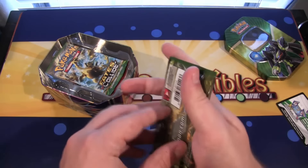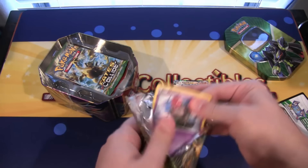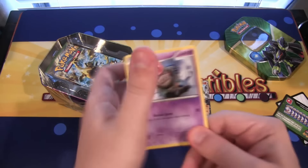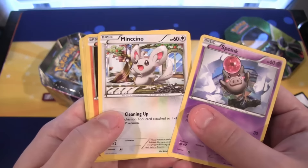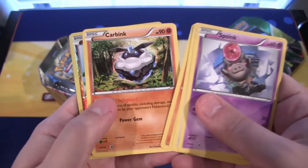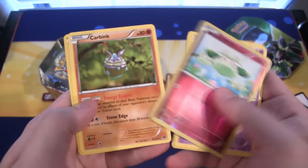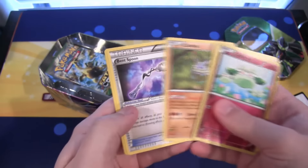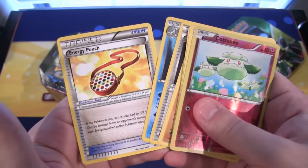And now for Fates Collide. Got the code for that. Let's see what we have: Spoink, Meditite, Diglett, Larvitar, Carbink — he was stuck with Larvitar. Then Cottonee for a reverse. Carbink again, that's kind of a different artwork, looks kind of weird. Bent Spoon, then Dewgong, and then we have Energy Pouch.